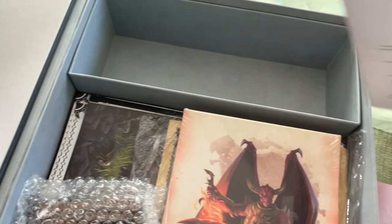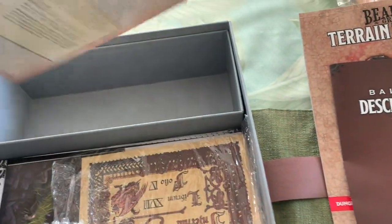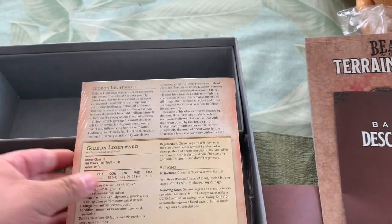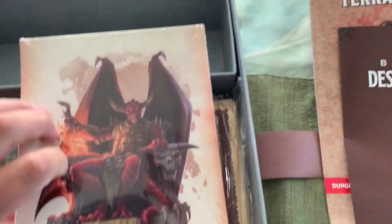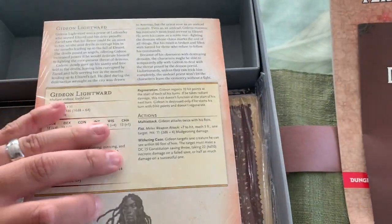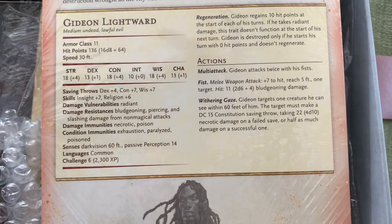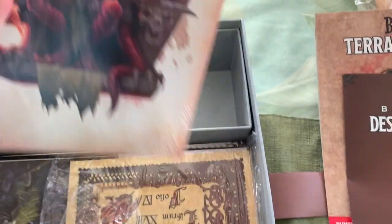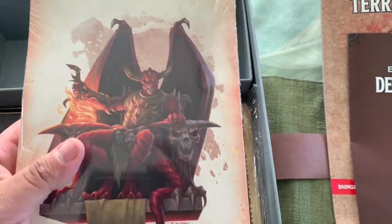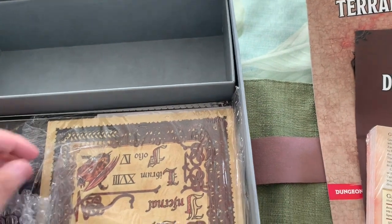Now we're on to the proper stuff — these are a number of various character cards. The way this works is that this actually hangs over the dungeon screen. On the front side, the players will see the character or whatever. On the backside, for us DMs who always know what's going on, it has their description and also their stats — whether they're good or evil — in case they're caught up in a tussle. This is really cool because it helps keep your players engaged: 'okay, this is the demon we're talking to.' And for the DM you have those resources on the back, which is really handy.